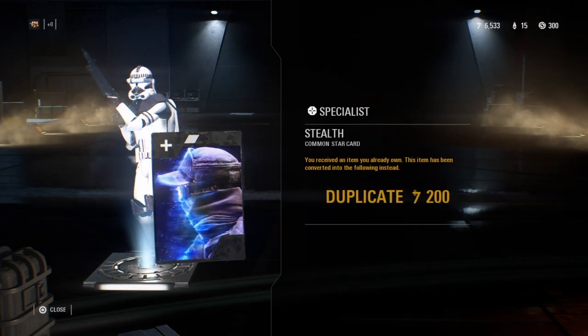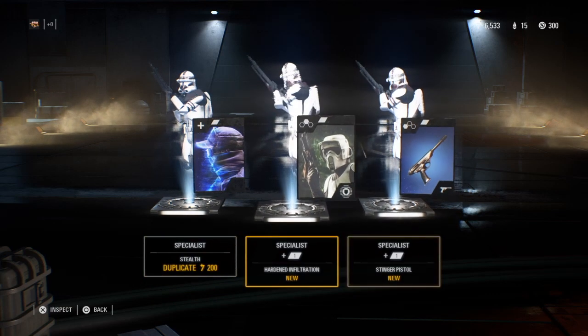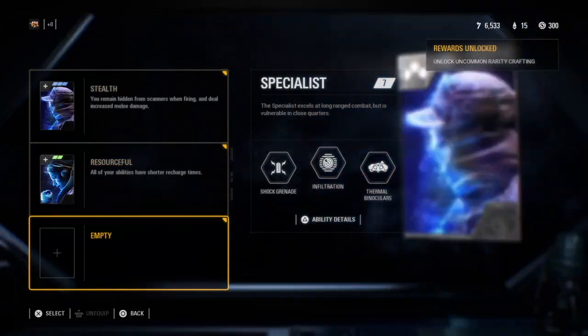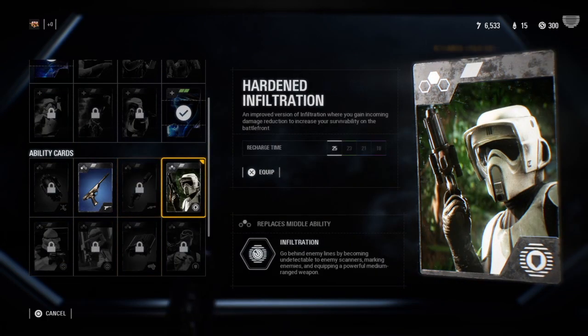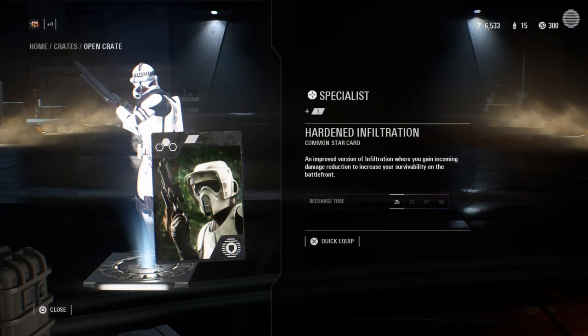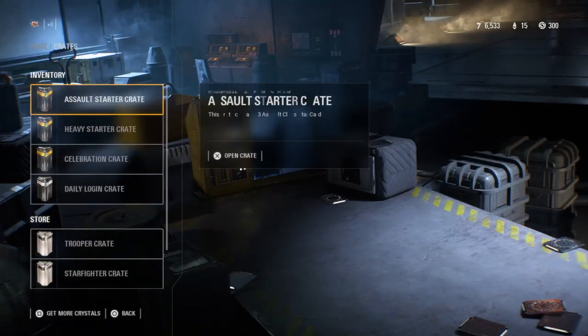Let's sell this. Hardened Infiltration and a stinger pistol — let's put in Hardened Infiltration. What does it do? Gain incoming damage reduction. Hell yeah, that's sick!